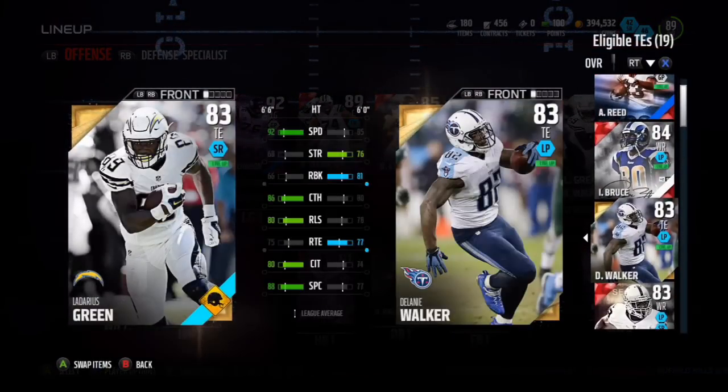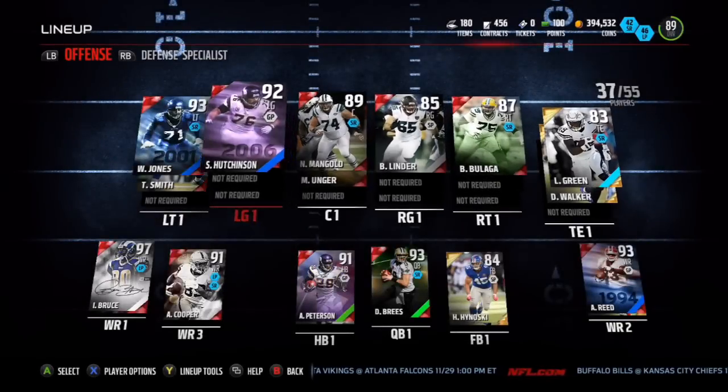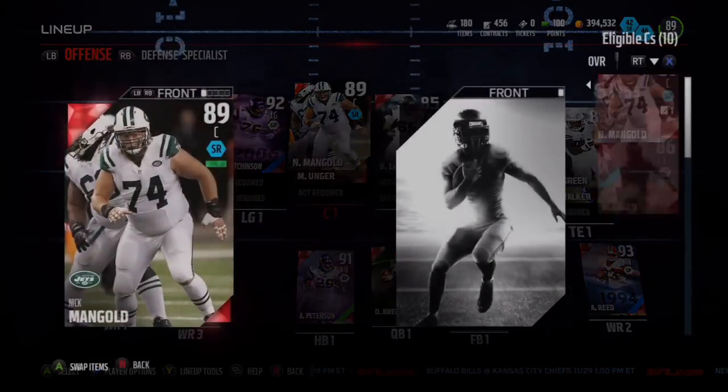My offensive line is pretty good. I've got Walter Jones and Steve Hutchinson, so running to the left side is definitely my strength. Nick Mangold at center is pretty good — he's an 89 and one of those non-auctionable cards I got through Journey solos.